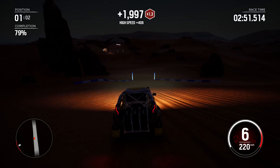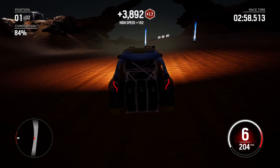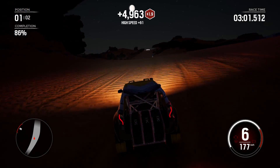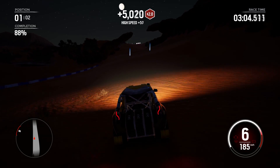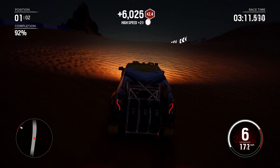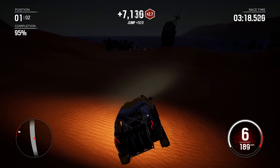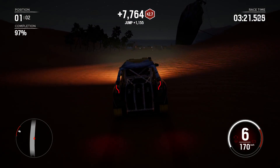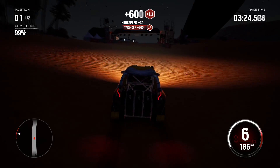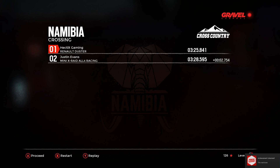Now let's see if we can keep a good run through here. This is where I binned it last time off this jump — there we go. As you can see slightly by the minimap, he is gaining a little bit. But as long as I don't hop around too much I should have this because the goal is right up ahead. I was afraid I was going to roll it on that landing considering the angle I hit that — but there we go, that's him, over and done with.